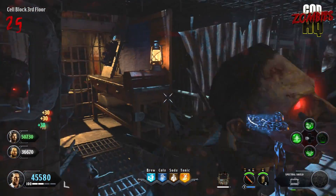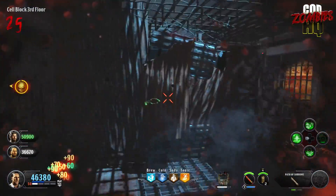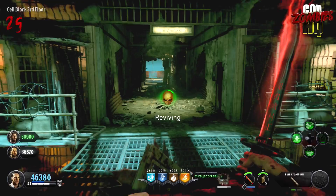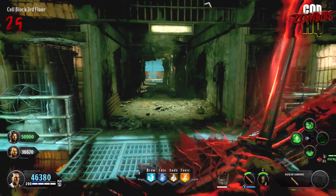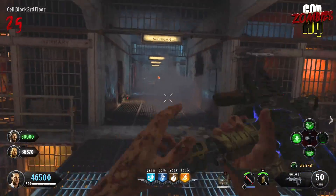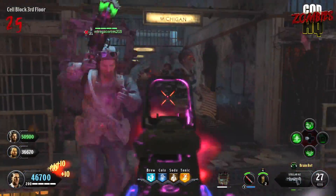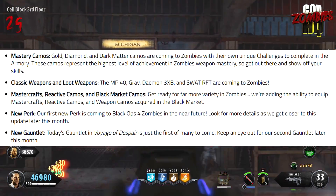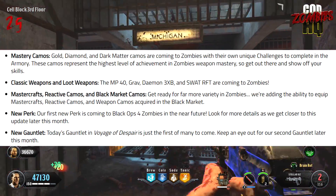No word here on weapons like the Galil, which is in Blackout. We expect it to be in maps like Classified, where it was originally. Although it's not mentioned here, here's hoping they just forgot it or didn't want to mention it — the Galil should definitely be within maps like Five in Zombies. It's good that they're adding new weapons, and hopefully they'll be added fairly soon.